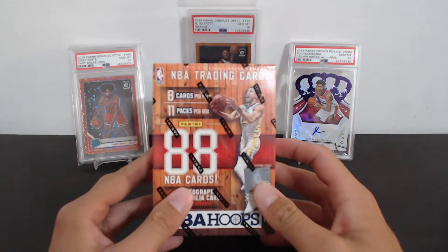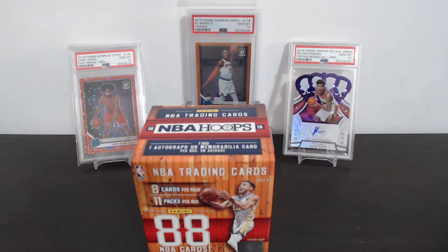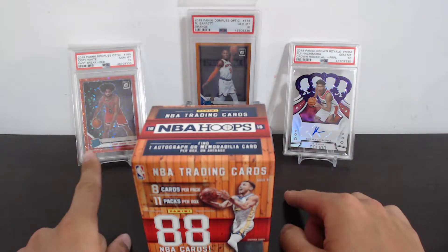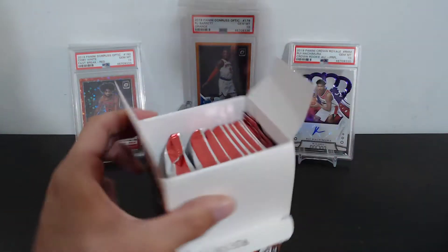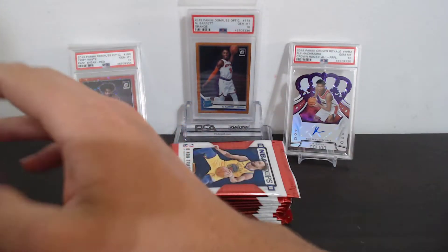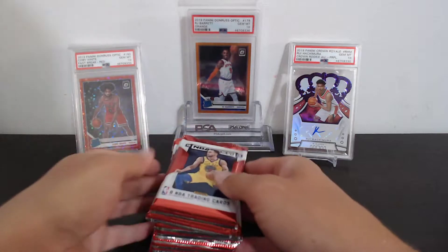We're looking at 11 packs, eight cards per pack — 88 cards total. So many cards in Hoops blasters. As you look back here behind me, you might be wondering what happened to the Prizm RJ — well, he got replaced for now with the orange Optic. We also have our Ruby and Kobe White over here. If you didn't catch our PSA reveal, go check that out. Hopefully everyone is doing okay — if you're new to the channel, welcome; if you're returning, glad you're back!